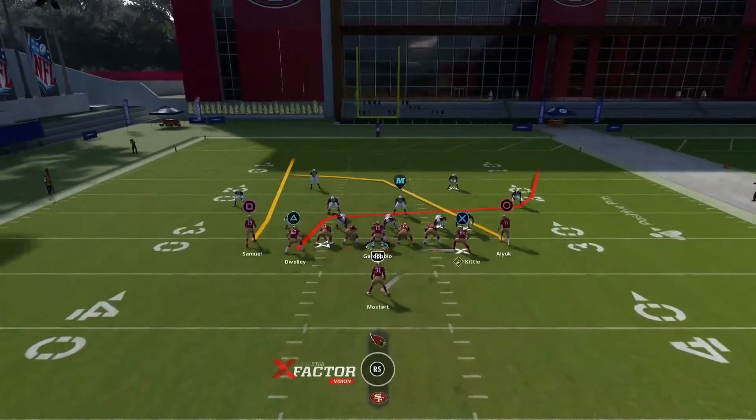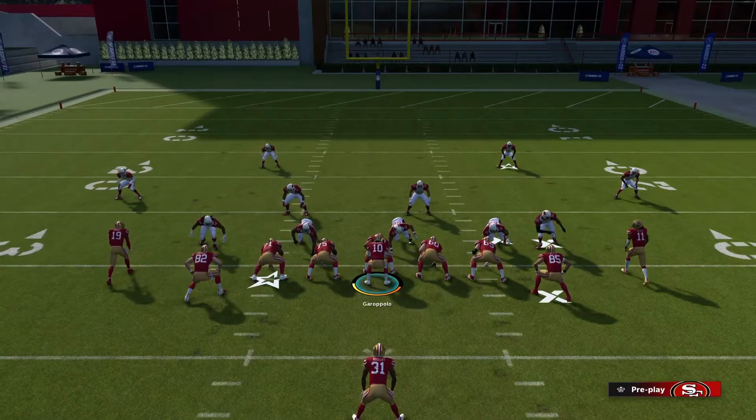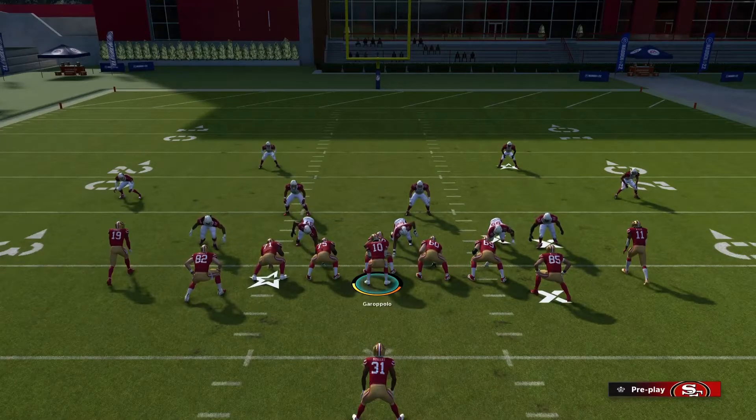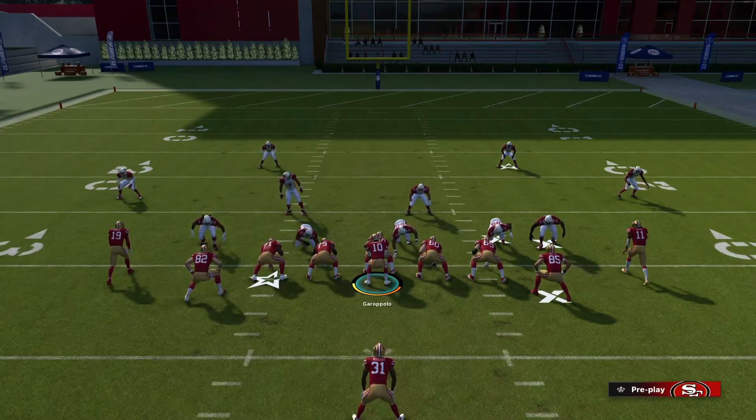Quickly, I'll talk about the quarter-flat defenders in this type of situation where we get a zone call. Anytime we get one and two receivers close — which is what we call a stack formation, two guys within five yards of each other width-wise — you become a zone dropper. You take the first receiver to the flat; that's your responsibility. If there's no one going to the flat, you wait in the curl area waiting for somebody to come back across from the opposite side of the field.